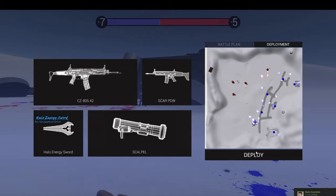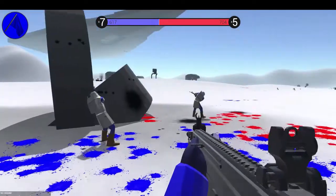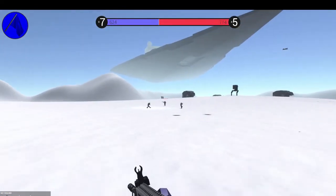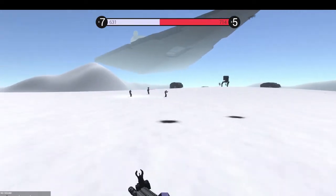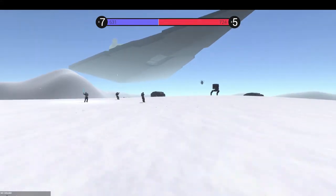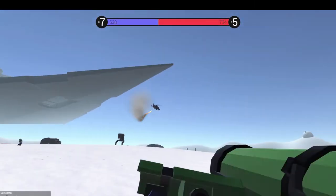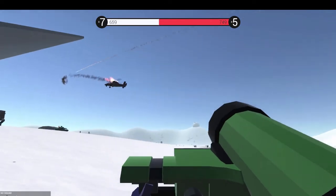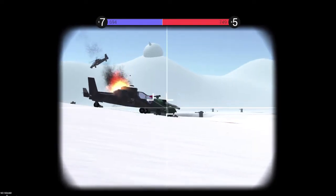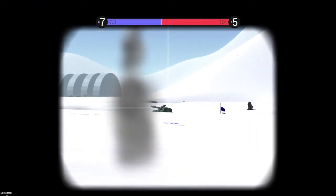Wait, was that not our team? I'm so confused — they looked right at me and just killed me. Are we not allies? That guy's got a lightsaber, that's pretty cool — he's going all out. It's Luke! I think there's an enemy chopper inbound. Yes, it is an enemy chopper — that's so cool. Can I lock onto an enemy tank?